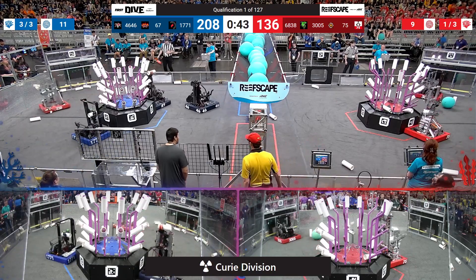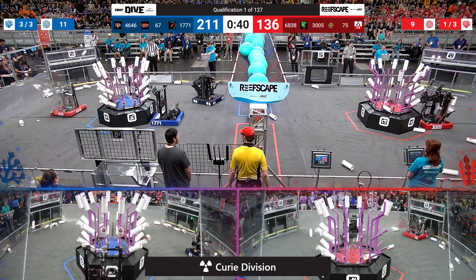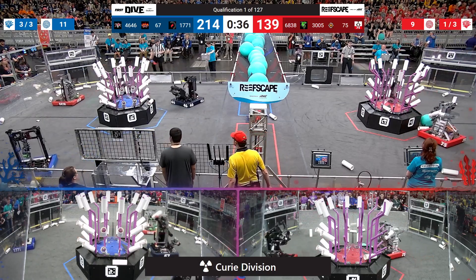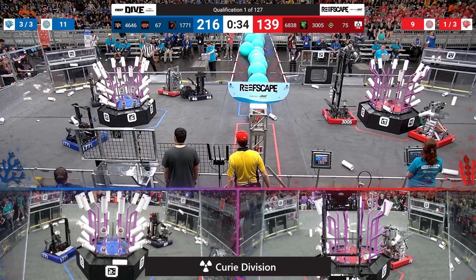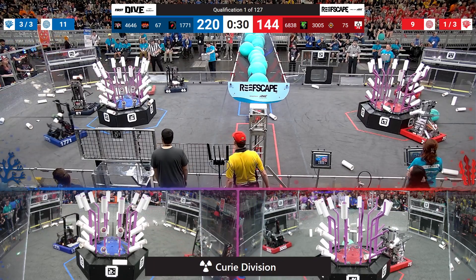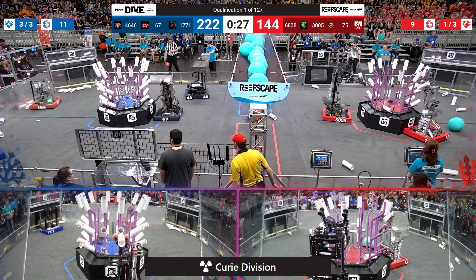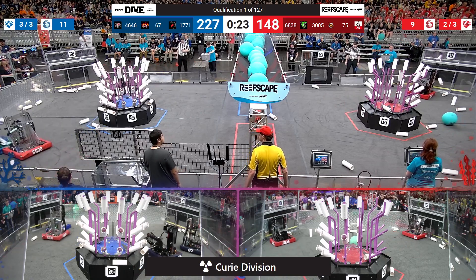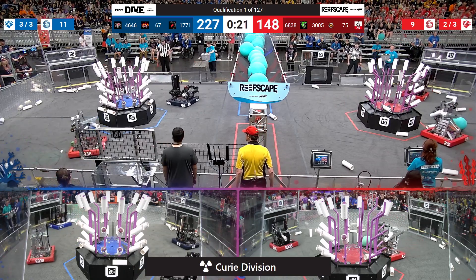Only a couple empty slots left on the Blue Alliance Reef, Red Alliance got a couple more open as well. They still got plenty of time with a little over 30 seconds left to go. Blue Alliance maintaining an early lead of 214 to 139 with about 30 seconds left to play. Team 75, the Robo Raiders dropping off another piece of Coral, but just falling short. They'll have another time to pick that back up and try again from their human feed station.